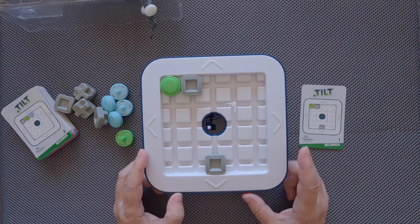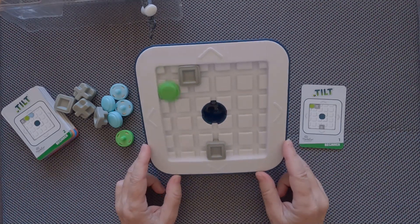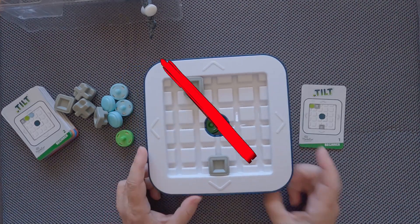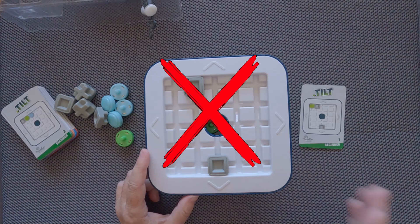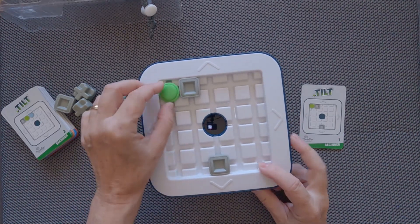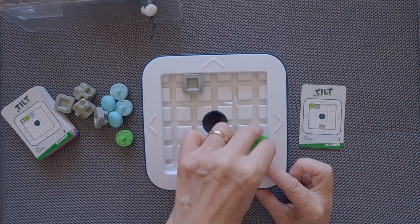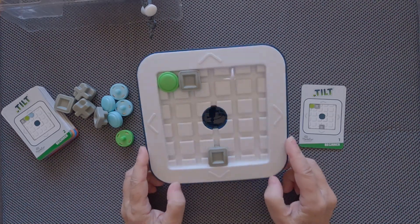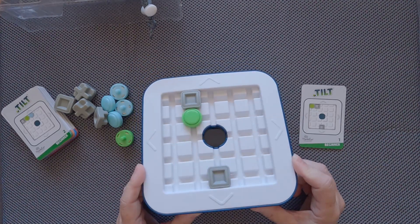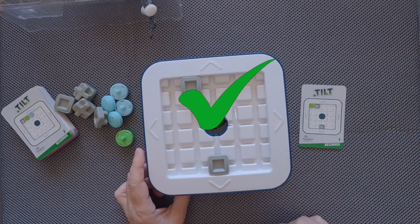The goal is to get the green slider through the exit hole. If you start to move the grid and the slider passes through the hole by lining up while moving the grid, it's not correct — it's not a dexterity puzzle. The slider always needs to move from one side to the other side. The correct solution is for the slider to line up and finally pass through the exit hole.